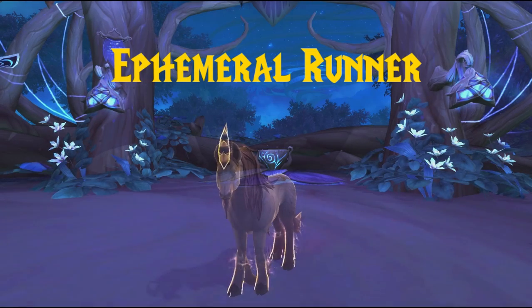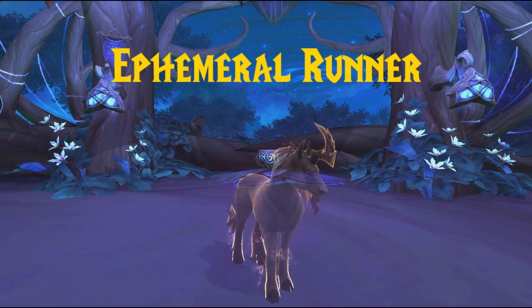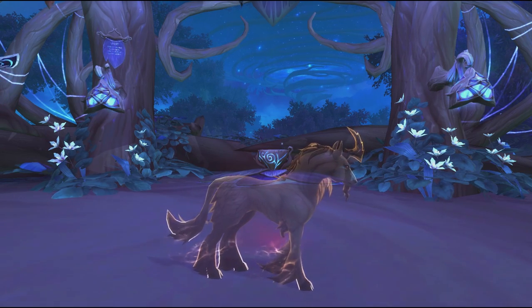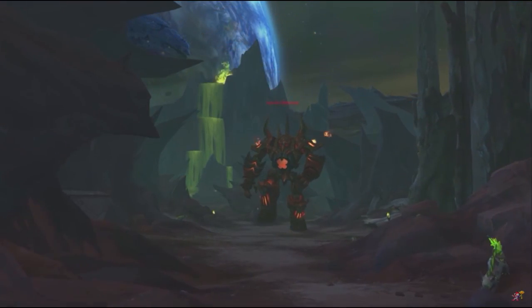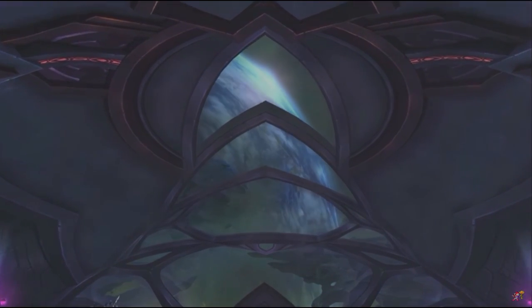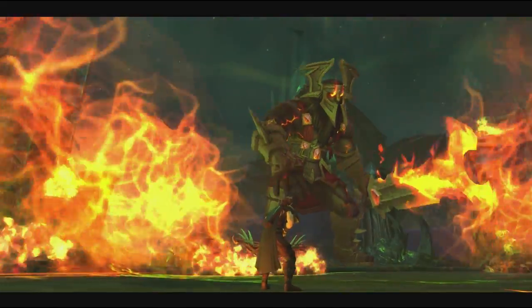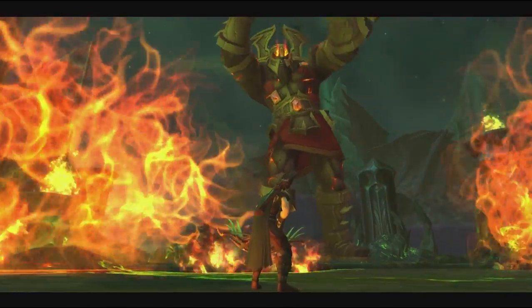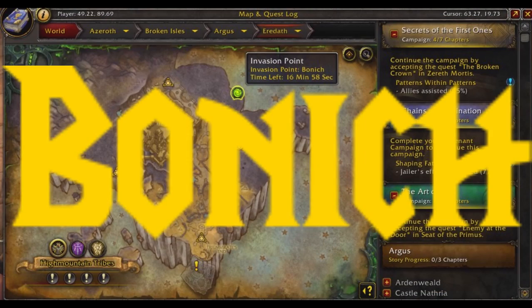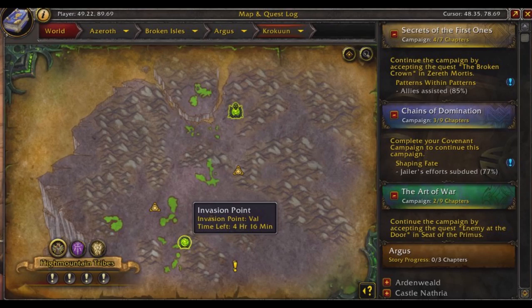At number 3 we have the Ephemeral Runner. You all know the unicorns added in Legion, but this one has a special glow on it, making it really stand out. In order to tame it, first you need to unlock the content of Argus on your character. Then you need to complete a lot of quests there until you unlock the invasion points — specifically 2 out of 3 chapters of the Argus campaign. Now you have to be lucky that the invasion point Vantus — I probably totally butchered that name — is active. The invasion points swap around from time to time and you can see the timer on your map.